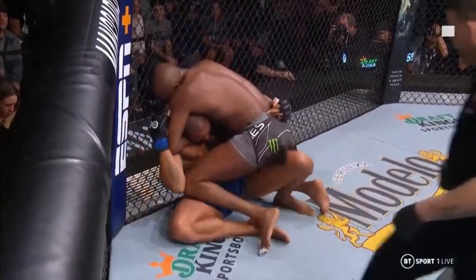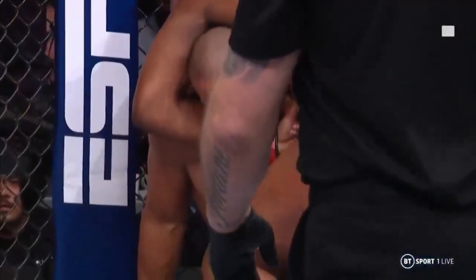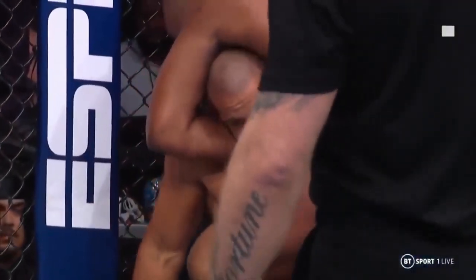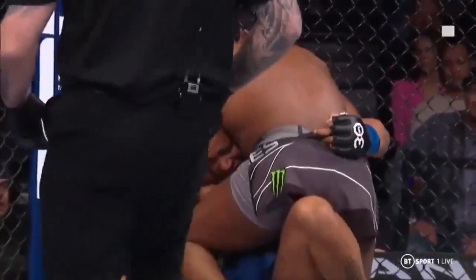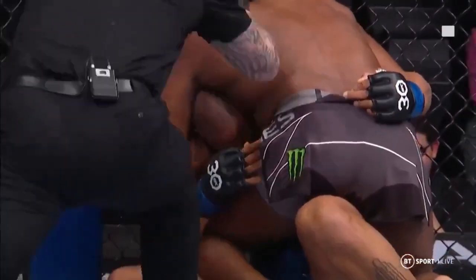Now let's see the choke. He's under the chin — that's a lot of work, and that's actually much tighter than it looked. We were sitting on the other side, looking at it physically through the cage, but when you see it on camera, he is clearly under the chin. He's got it tight. Gane wasn't going anywhere.